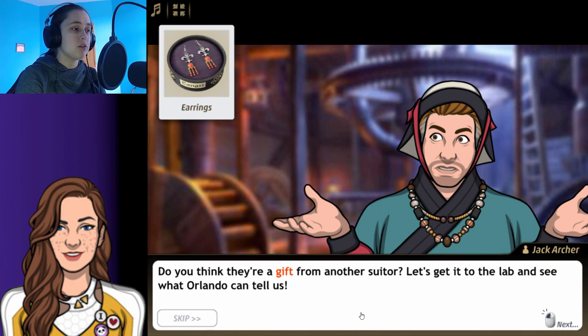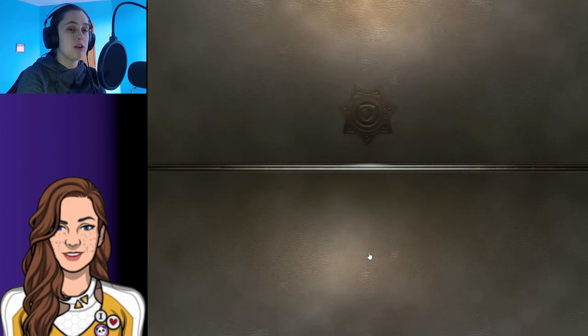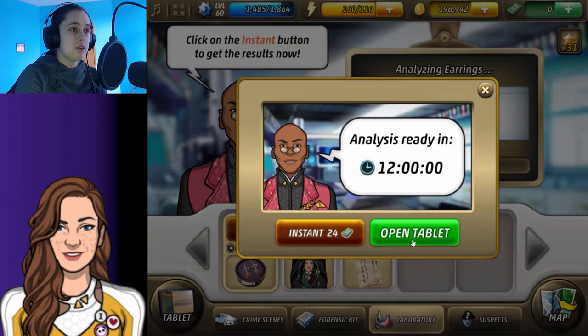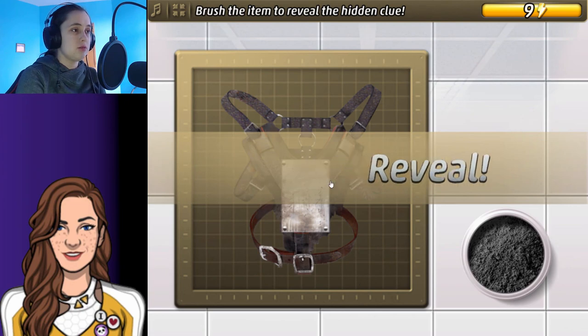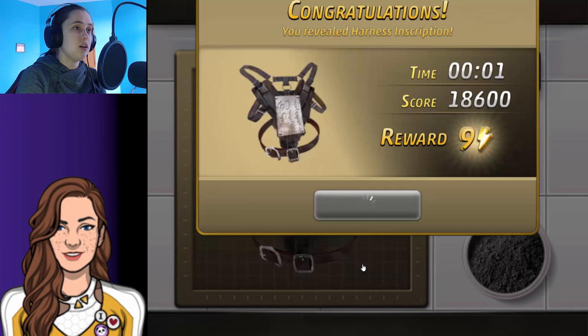Let's get to the lab and see what they can tell us. The name is written in Mongolian symbols. Now let's dust whatever that is — I can't read it.